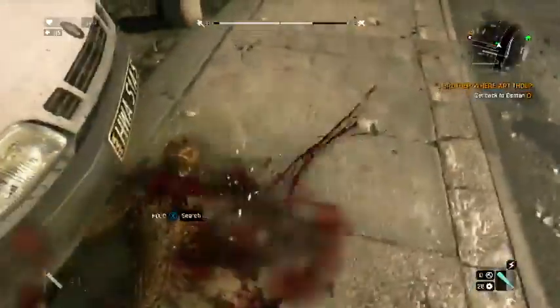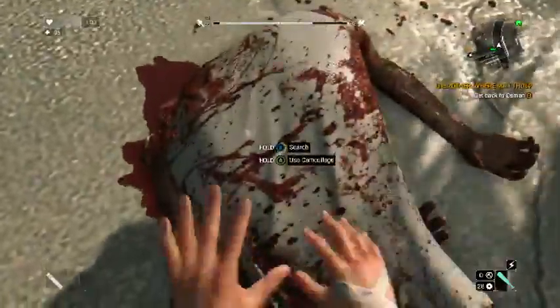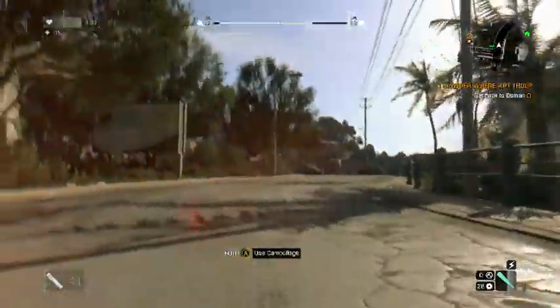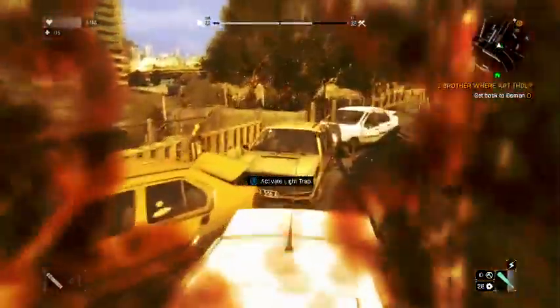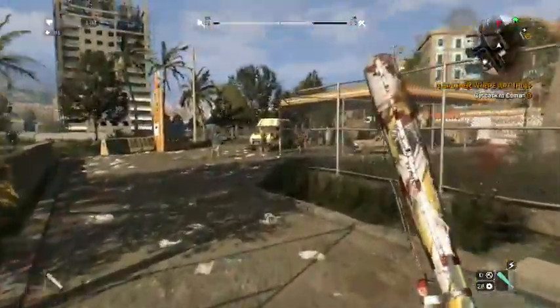There's another cool mechanic — you can use zombies as camouflage. You kill one, get their blood, rub it on yourself, and the other zombies get confused and won't attack you. So you just walk right through them like a friend. The effect wears off after a while, but it's a cool concept they introduced from zombie TV shows.